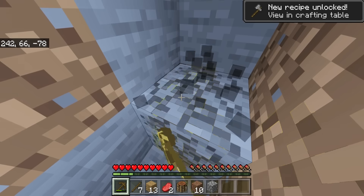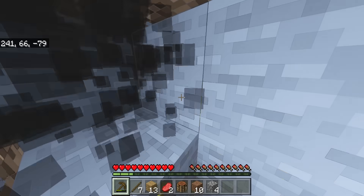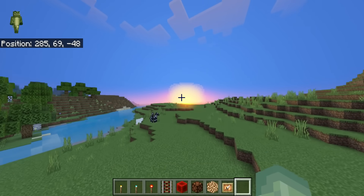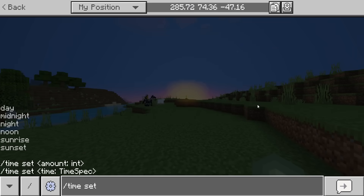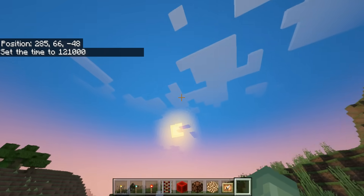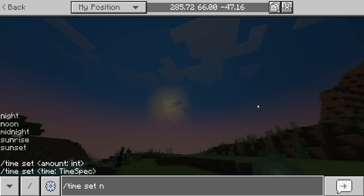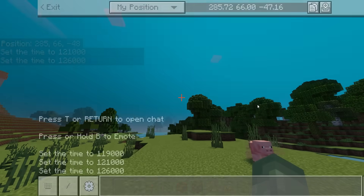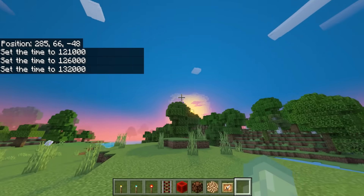We also have the ability to customize the sun and the moon — it's looking a lot more realistic in these packs. This is what the sun looks like at sunrise. Setting time to day gives it a glow, and at noon you can see it clearly. Setting the time to sunset, it's going down.